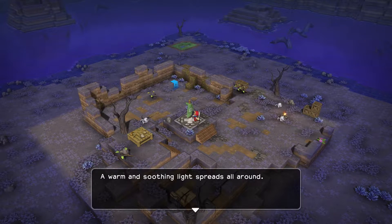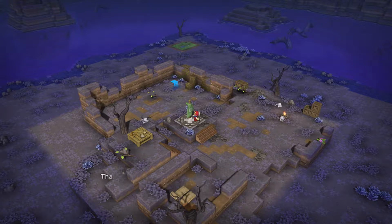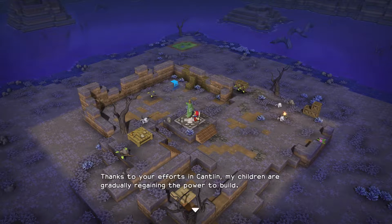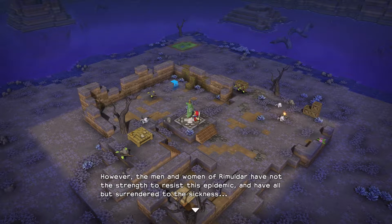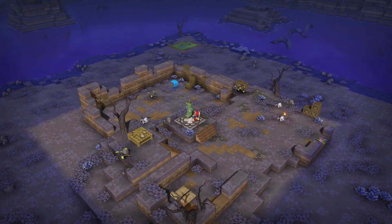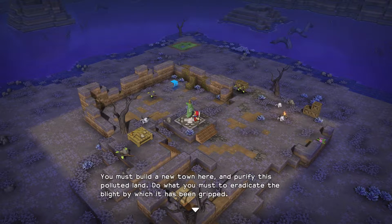Warm and soothing light spreads all around. My child, the people who inhabit this blighted land have lost hope. They live in constant fear of the disease that stalks all who live here. Thanks to your efforts in Cantlin, my children are gradually regaining the power to build. However, the men and women of Rimuladar have not the strength to resist this epidemic, and all have surrendered to the sickness. Robo, it will not be long before the banner's light draws the survivors to this place. You must build a new town here and purify this polluted land. Do what you must to eradicate the blight by which it has been gripped.